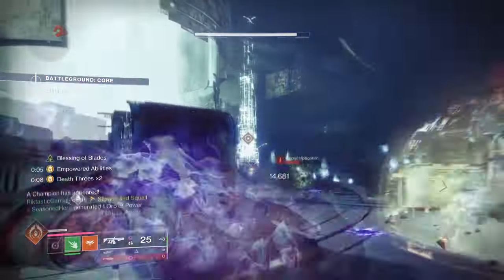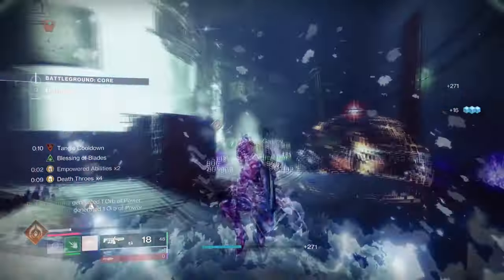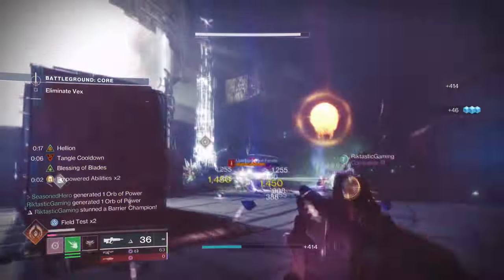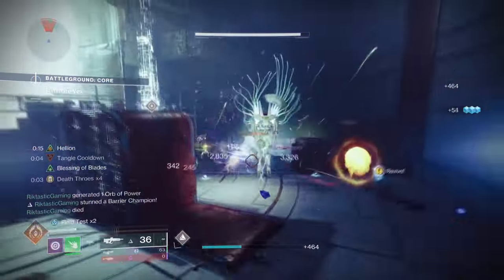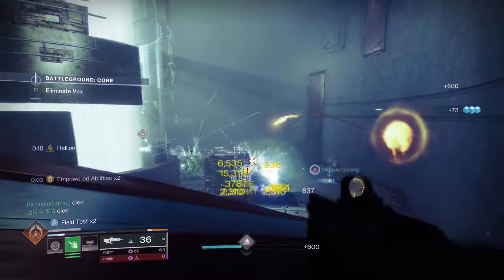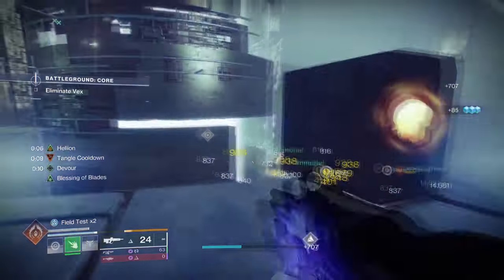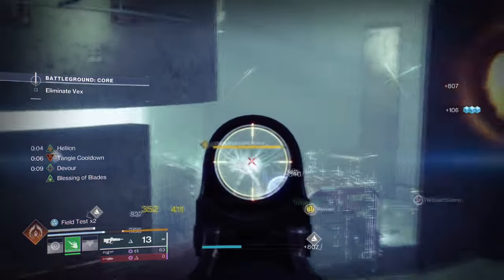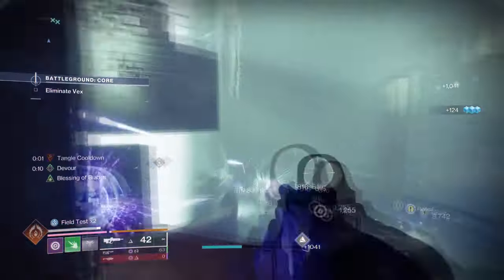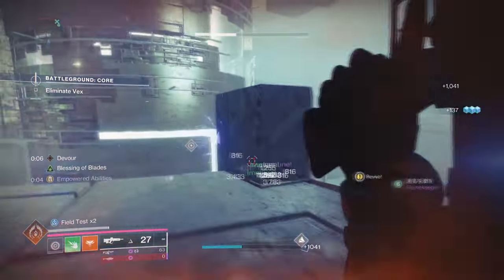These two will work in tandem with the Solipsism class bond and Choir of One usage for whatever activity you are in. The increased damage from all points will make using Choir of One even more powerful, allowing us to take down major to ultra threats even faster compared to not having the buffs applied. This may also help with ammo efficiency as it will take fewer shots to kill, and pairing this with Feed the Void will ensure constant health regen and grenade regen.